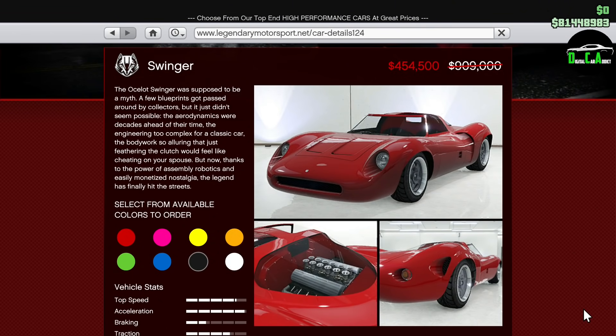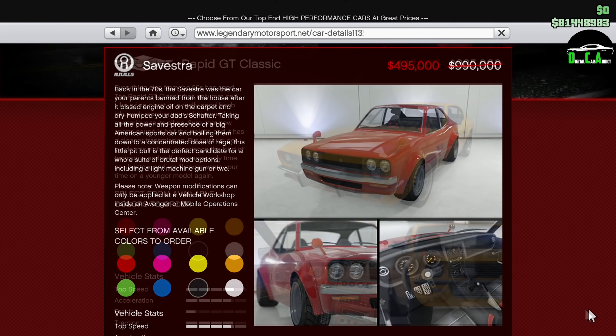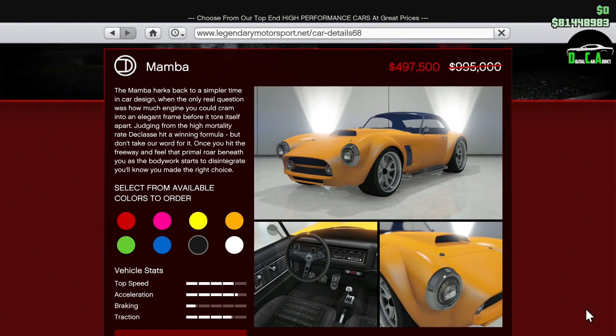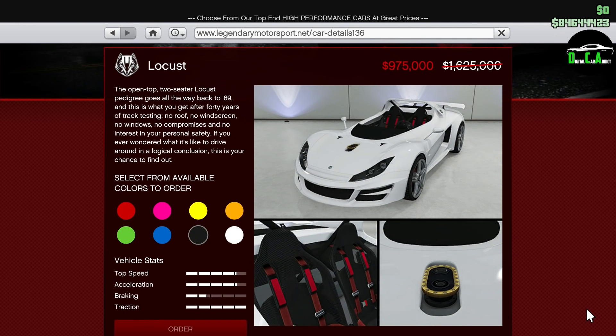Moving on to the vehicle discounts, we do have the same Sports Classics car discounts yet again for the 9th week in a row, as I stated in my last video. I believe these will continue until the next DLC update comes out, most likely in December. We do have some new Legendary Motorsport discounts for this week, which is nice.